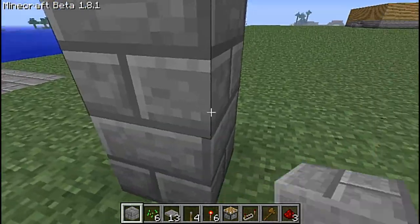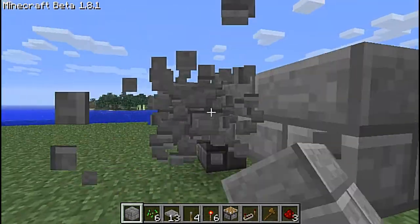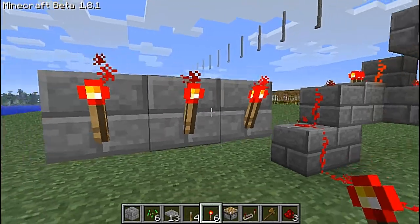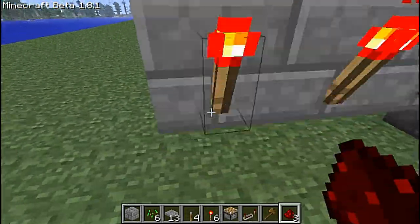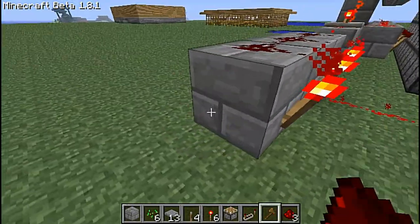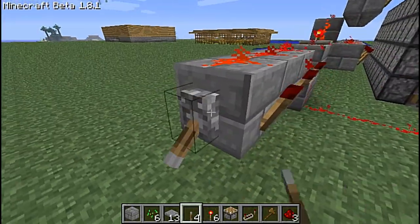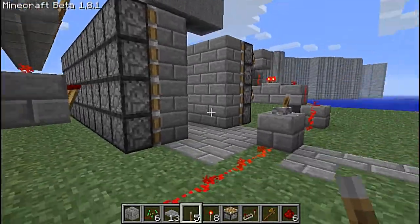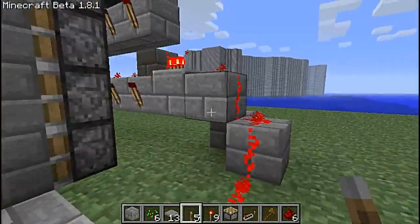Then you go along like that behind it, then you put redstone like that — or redstone torches, yeah that's it. Then you just put like that and you can put a lever there and it'll turn off like that. So that's what this basically is.